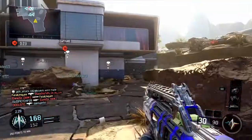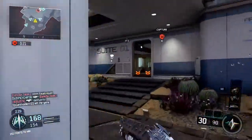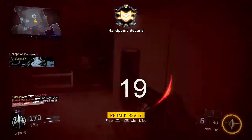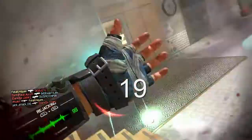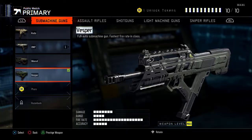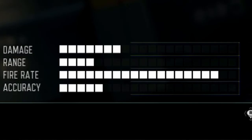So the Vesper — it's a pretty high fire rate gun. You unlock it around level 27 or something like that. On the stats, there's 7 damage, 4 range, and 18 fire rate out of 20. So that's a pretty huge fire rate, and there's 5 accuracy.